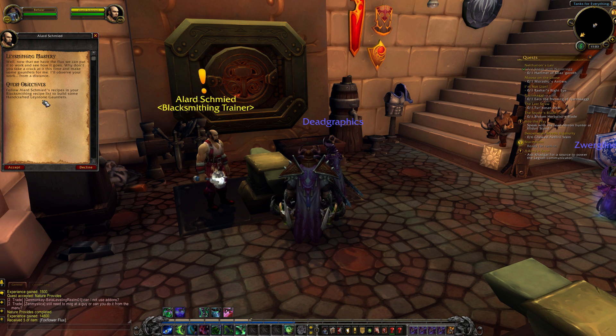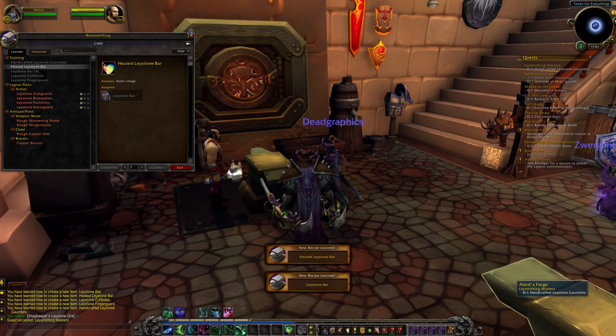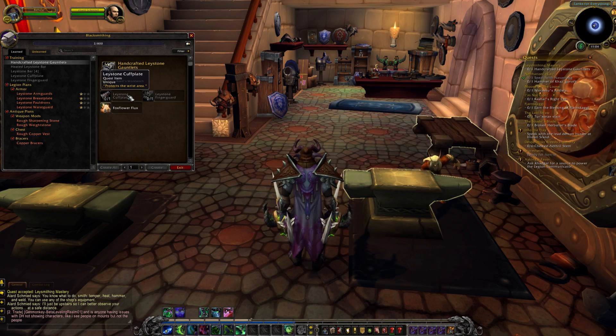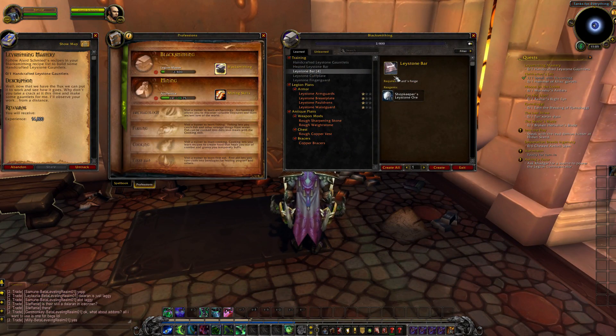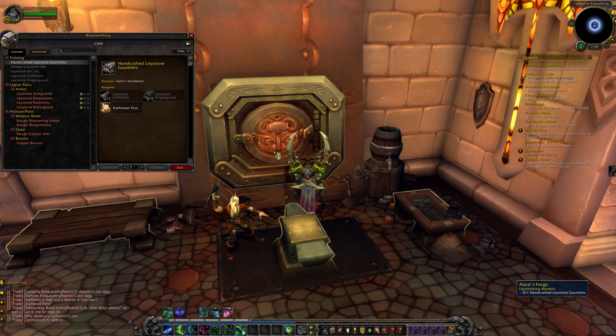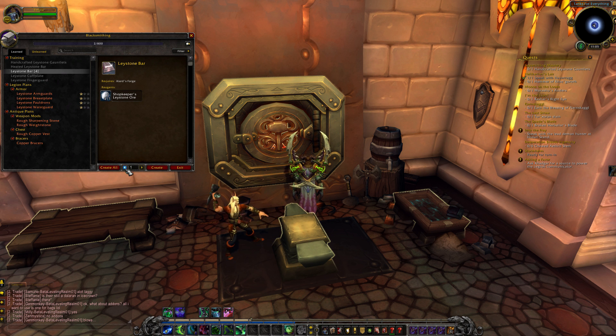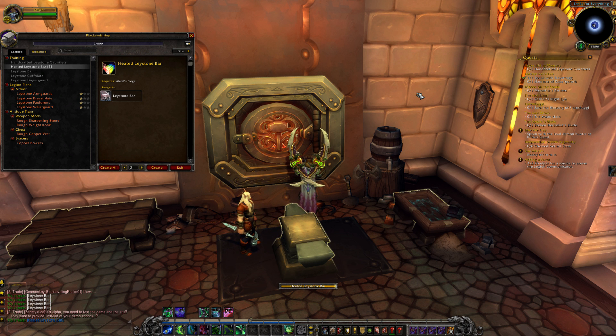I need to follow the recipes in my blacksmithing list to build some handcrafted Laystone gauntlets. He wants me to make some gauntlets — this is some sort of training quest. I need to get a Laystone cuff plate and finger guard, using his Laystone ore to make some Laystone bars first. For that we'll need the forge — right-clicking on it gives me the forge, anvil, quenching trough and a few different things. There's a bit more RP going on here — maybe they're trying to make it feel more like actual blacksmithing, adding more steps to increase the level of gameplay. I think that's a cool idea, though it might get a little bit frustrating.